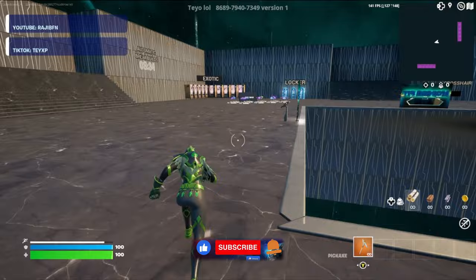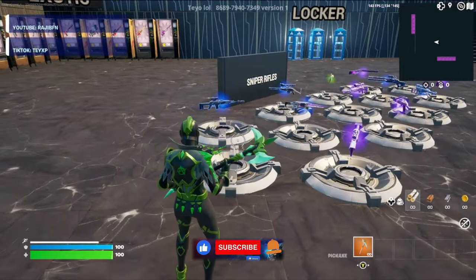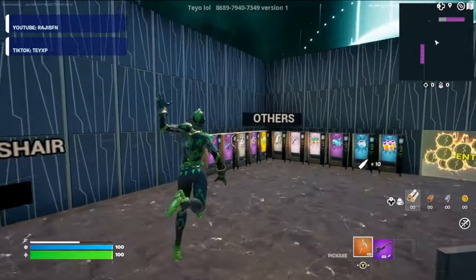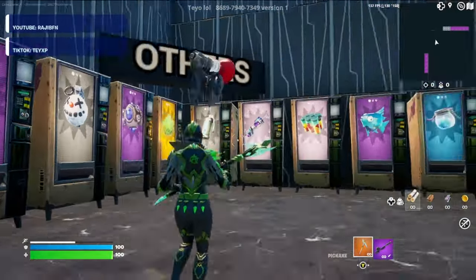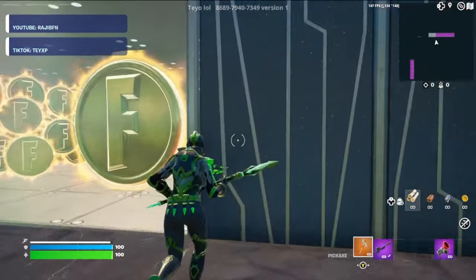Now that we've loaded into the map, first thing we're going to do is run down here to the sniper rifles. Go ahead and pick a sniper rifle — it doesn't matter which one, pick your favorite. Now we're going to run over here to the other vending machines and grab a grappler.